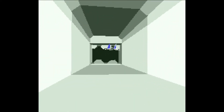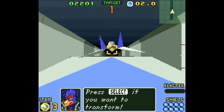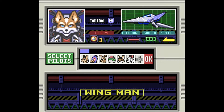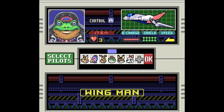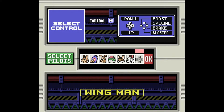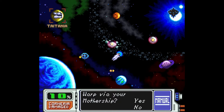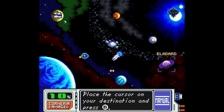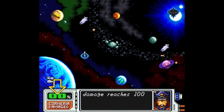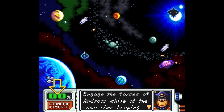Star Fox 2 builds upon the original game's space combat with a variety of new ideas that were ahead of their time. Unlike the first game where you exclusively controlled Fox, you can now choose to play as 6 different pilots. You pick one as your main pilot and one as your wingman. Next, you're presented with a map which allows you to freely fly to various points. However, there's an interesting twist — as you move across the map, the villain will fire missiles towards your home planet. If the damage meter reaches 100% or you run out of extra lives, it's game over and you have to start all over again.